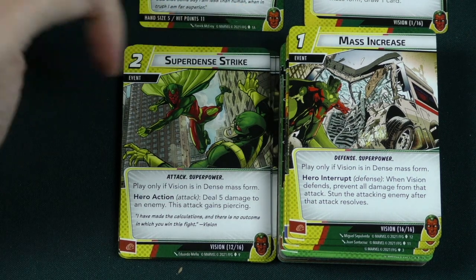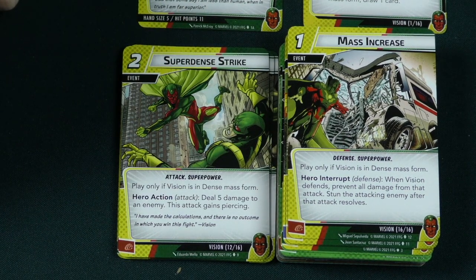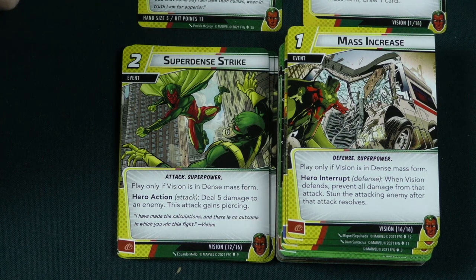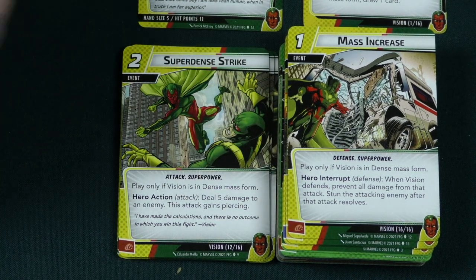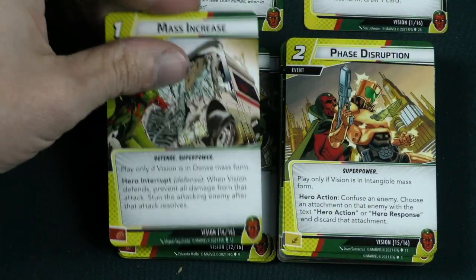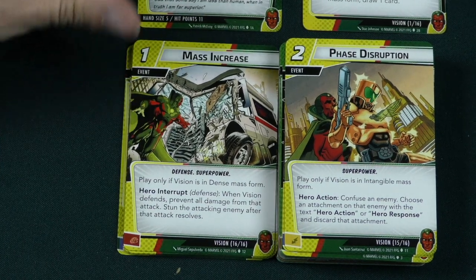Then Mass Increase is a 1 cost event — play only if you are in dense mass form. This is an interrupt: when Vision defends, prevent all damage from that attack and stun the attacking enemy after that attack resolves. So not only do you stop the damage to yourself, you can also stun the attacker so they won't attack you next turn in solo, or the next player in multiplayer.